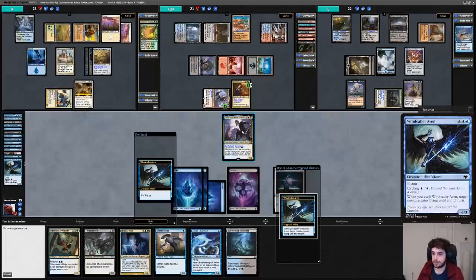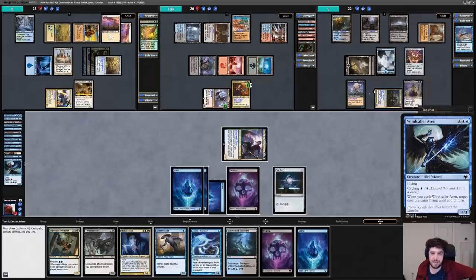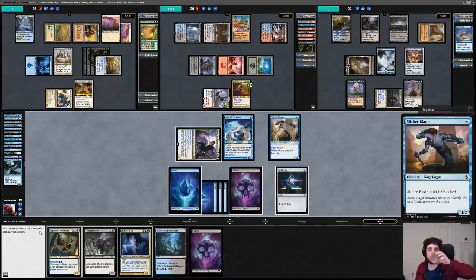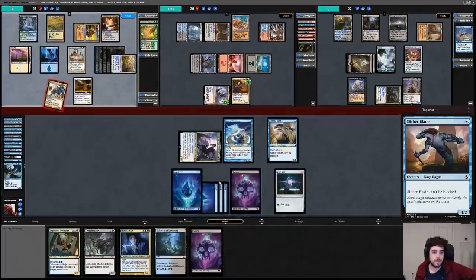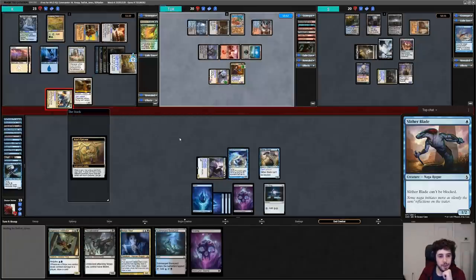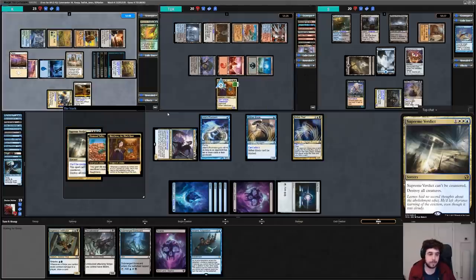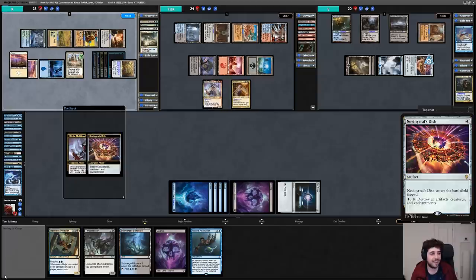S plays an Island, casts Liliana's Reaver only to sacrifice it to Sidisi, Undead Vizier's exploit to tutor for a card. On our turn I get around the Moat by cycling Windcaller Aven to give Yuriko flying and hit Tuck, flipping an Island. Our Yuriko flips have been terrible and our life total is getting chunked down. I cast Jace's Phantasm and make the mistake of casting Slither Blade, which can't attack due to the Moat. K loots with Azor's Gateway, then hits S with Derevi. I flash in Notion Thief, yoinking the card draw for myself. K is unhappy and wraps the board with Supreme Verdict.